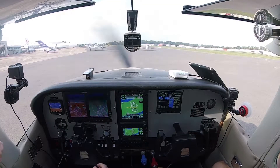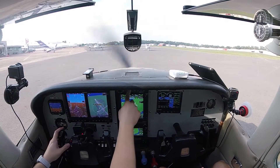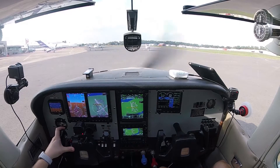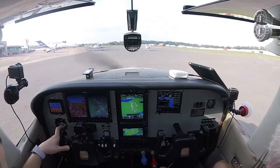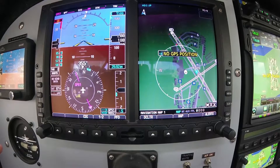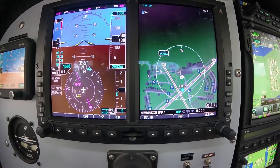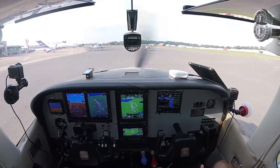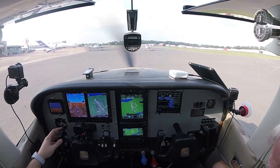Downtown Ground, Skylane Niner 3 Tango Hotel is at the terminal. Skylane Niner 3 Tango Hotel, roger. IFR clearance please, for practice approaches. Skylane Niner 3 Tango Hotel, roger. Clearance on request. This should be a short clearance. Copy as filed. Skylane 593 Tango Hotel, clearance, one ready.